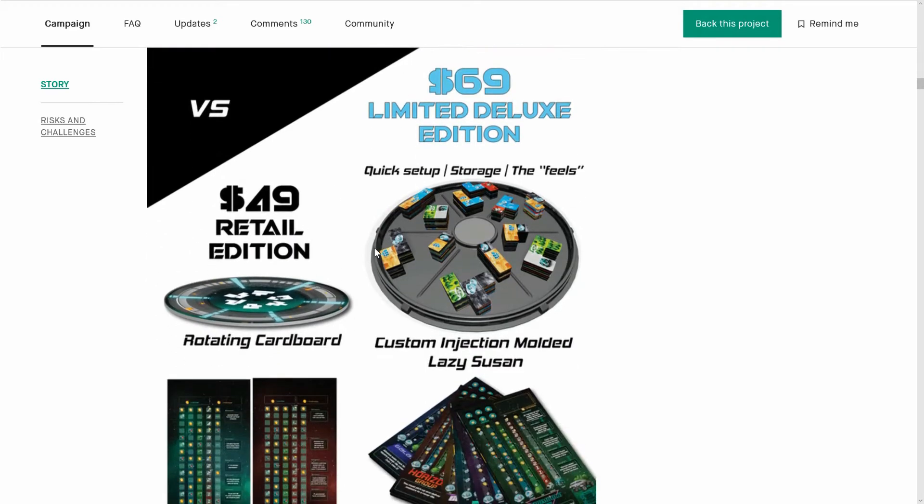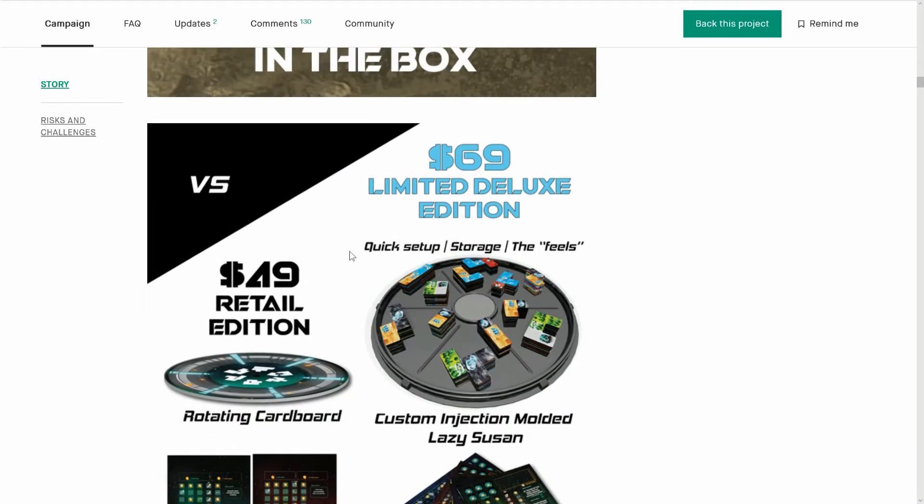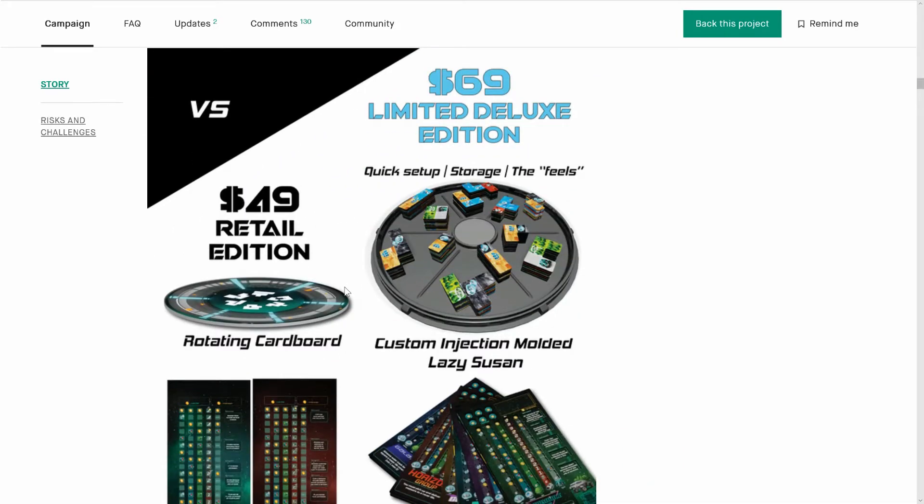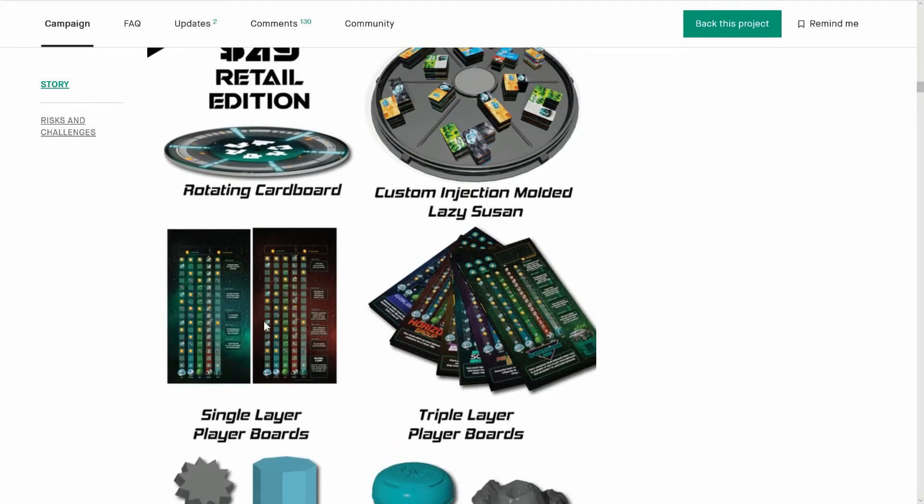There are a few things I'd like to see different. The rotating cardboard one in the retail version is pretty meh — this is why there's only a few people getting the retail version; the limited edition is well worth it. The boards look different — these are the opposite sides of the boards where they've got a company name on them and a little bit of company goals. So this is the asymmetric part, the more advanced phase, which is very cool.